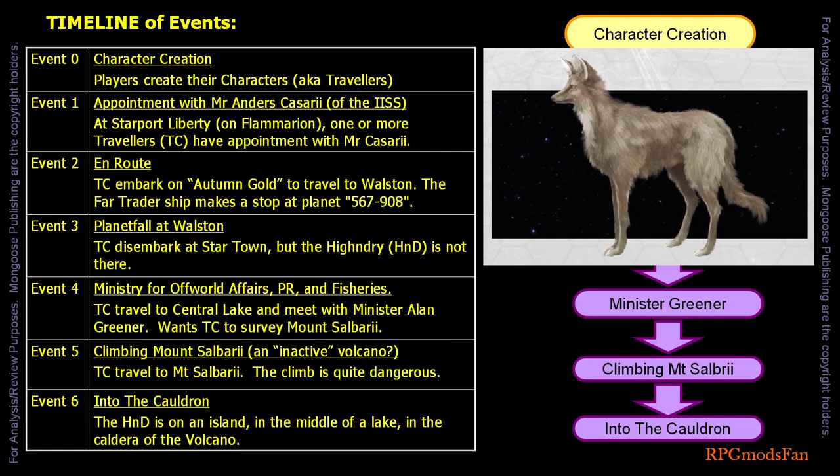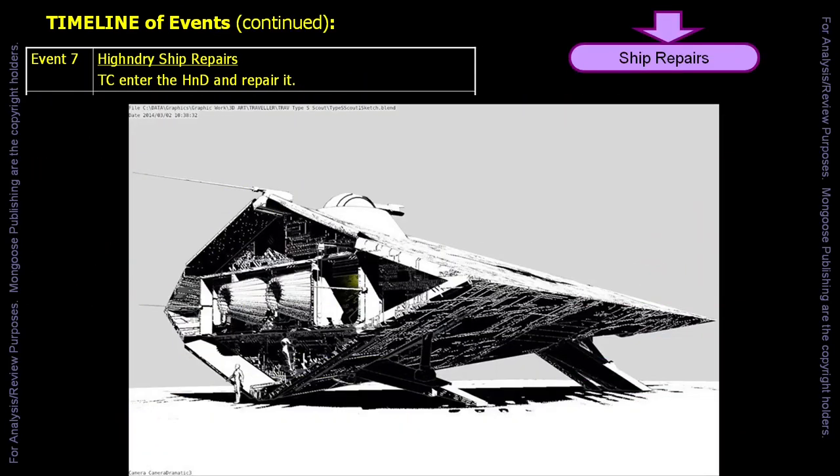What a bunch of heartless jerks! The pet is now starving and, thus, aggressive. The travellers enter the ship and repair it. For story purposes, it is nearly impossible to fail on repairing the ship. However, on a perceived failed check roll, as a game master, I would ask the traveller if they wish to redo the repair with a plus 2 modifier.